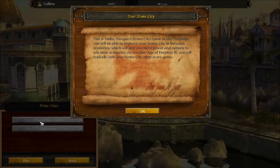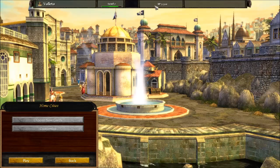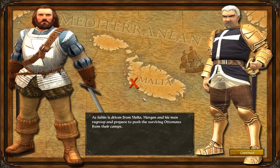This is Malta, Morgan's home city. Later in the campaign you'll be able to improve your home city in between scenarios to give you more power and options to win later missions. As you've played Age of Empires 3, you typically visit your home city after every game. Right now at level 2 — if I'd stayed a little longer I probably would have gotten more experience points. Experience points are used for upgrades and stuff. Since I'm ten minutes in, I'm able to do the next level.